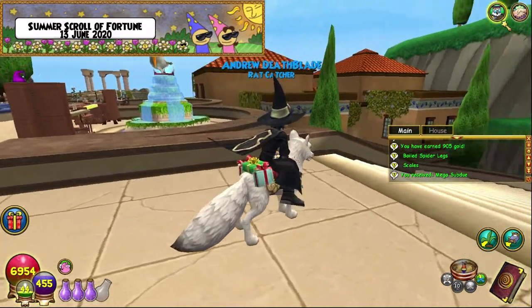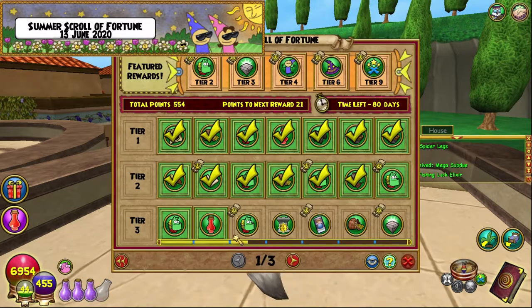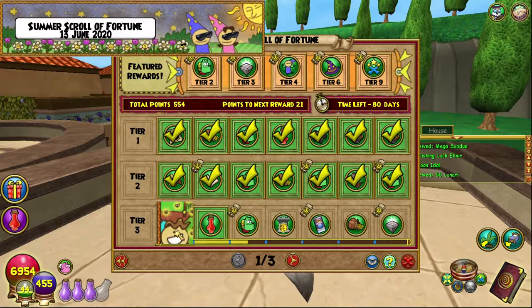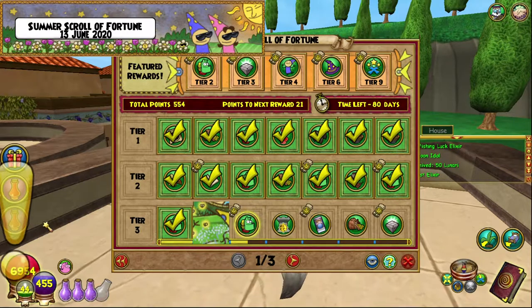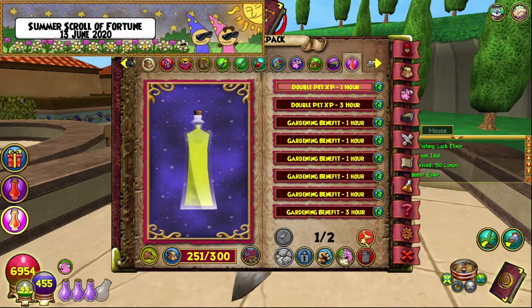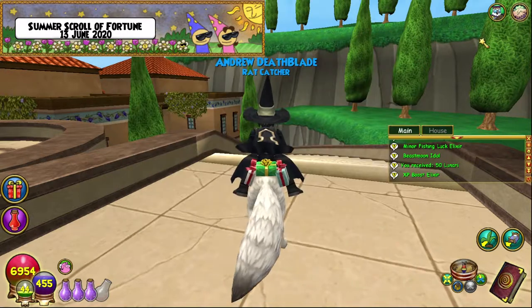Another day has passed and we've done another day of the Spiral Showcase. We get a fishing elixir, an upgraded beast form for the life fairy which is pretty dope, and 50 Lunari — that's not too bad, actually pretty decent. We also got an XP boost elixir, which I'm going to trash because I'll never need that. That's all for now — I'll be back probably tomorrow.